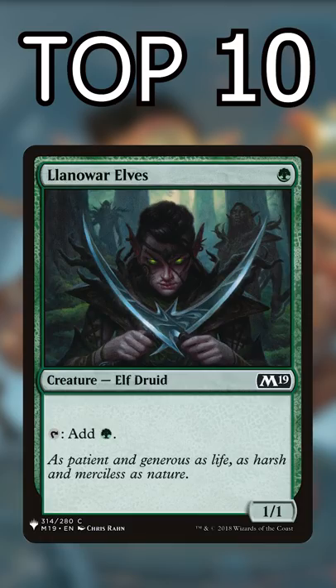Number 2: Llanowar Elves. All these 1-mana dorks are insanely powerful. They come down early, increase your deck's speed, and even trigger creature payoffs.